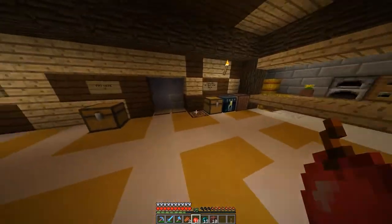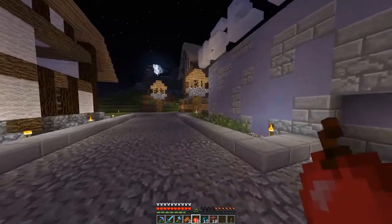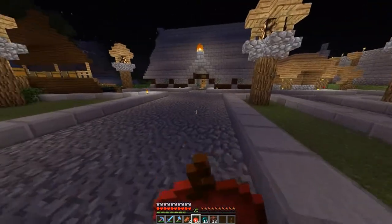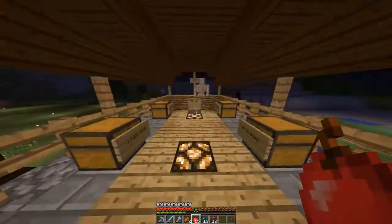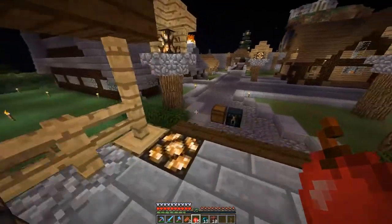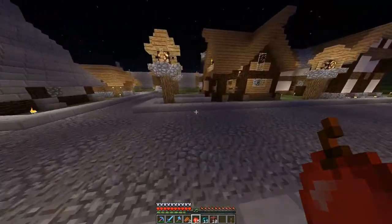I think I'm just gonna end this episode here. You guys have seen the updates - I placed the torches over here, over there. I don't have it on both sides because the builds are kind of in the way. Let's check this shop over here - prices coming soon. Acacia wood - ooh, I wanna buy that actually. Too bad it doesn't have any prices though. I'm just gonna end here, hopefully you guys enjoyed, and I shall see you all next time. Bye bye.